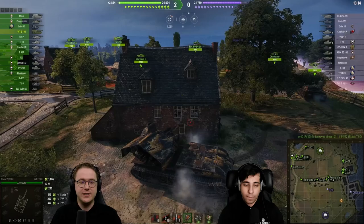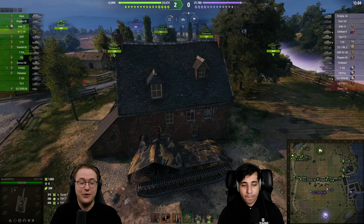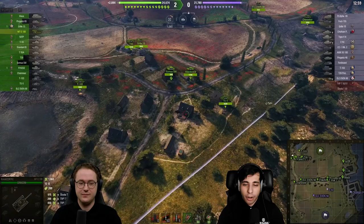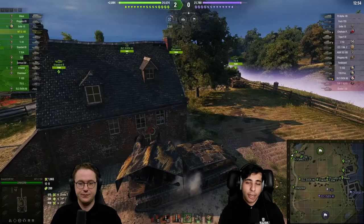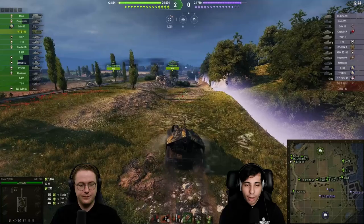With only one shot left in the clip, he takes one more blind shot — correct decision. Now he's going to reload. He drives behind a building to keep enemies from blind-shooting him. For those who don't know, the turret on this tier 10 is so weak that even a tier 1 could penetrate it, so it's about mitigating and reducing any potential risk of taking damage while on that 50-second reload.